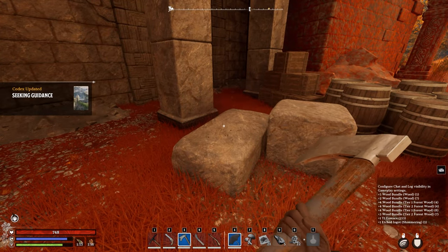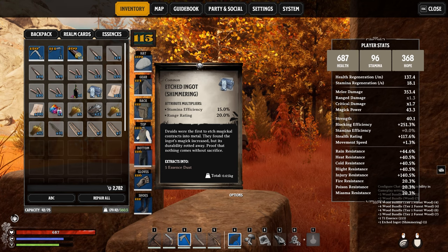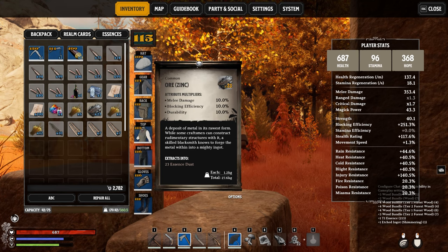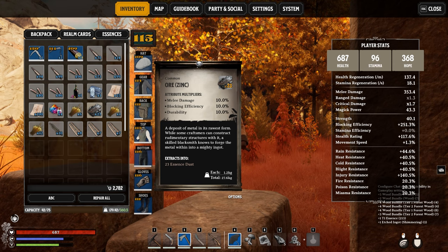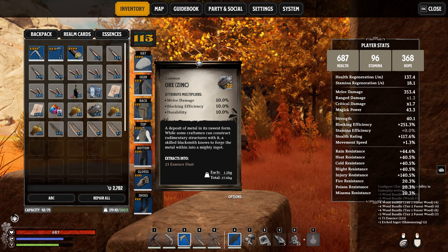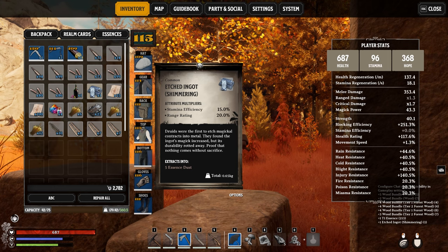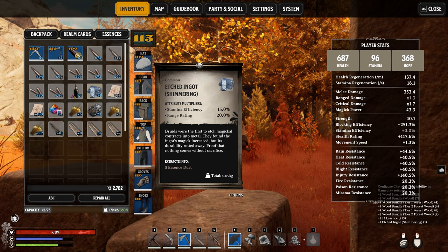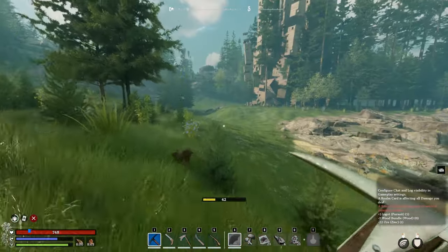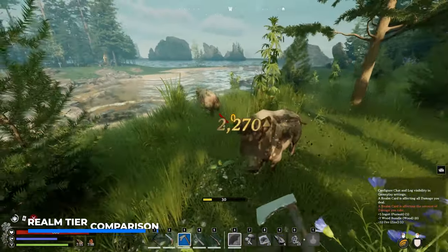We also picked up some ingots with ranged rating and stamina efficiency, while some ores come with melee damage, blocking efficiency, and bonus durability. So you can tell that when you convert zinc ores into ingots, these are actually going to become pretty interesting for melee weapons, while the etched ingot of shimmering ore can be pretty useful for crafting pistols as these rely on a nice amount of range rating.